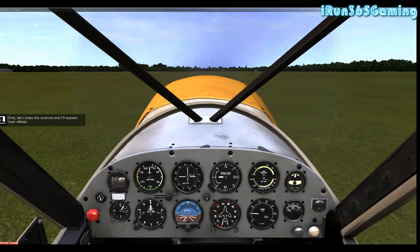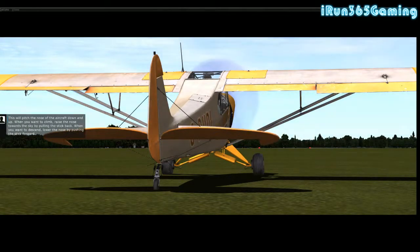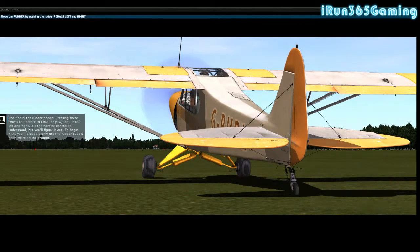First let's check the controls. Push the stick left then right - I'm doing this with the PS4 controller. It's simple stuff and will all make sense once you try it in flight. Next, gently push the stick forward and then pull it back - this pitches the nose down and up. When you want to climb, pull the stick back; to descend, push it forward. Finally, the rudder pedals move the rudder to twist the aircraft left and right. It's the hardest control to understand, but you'll figure it out.